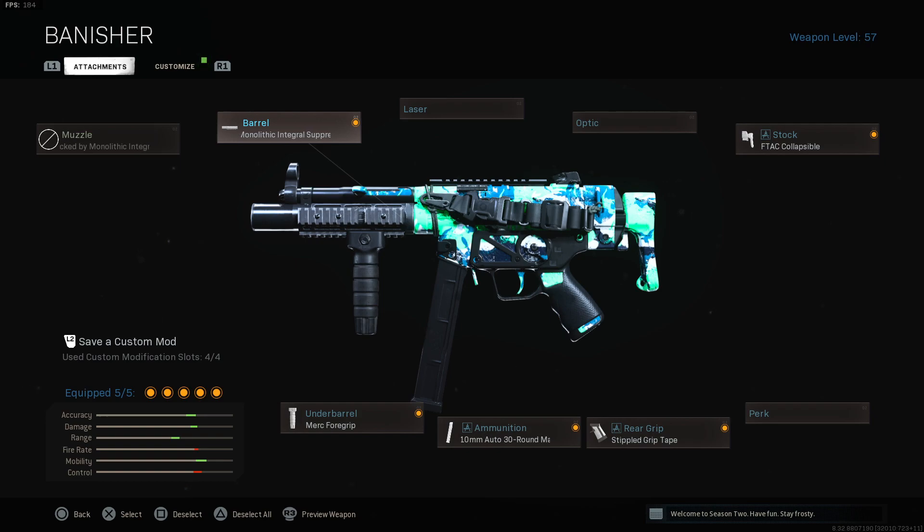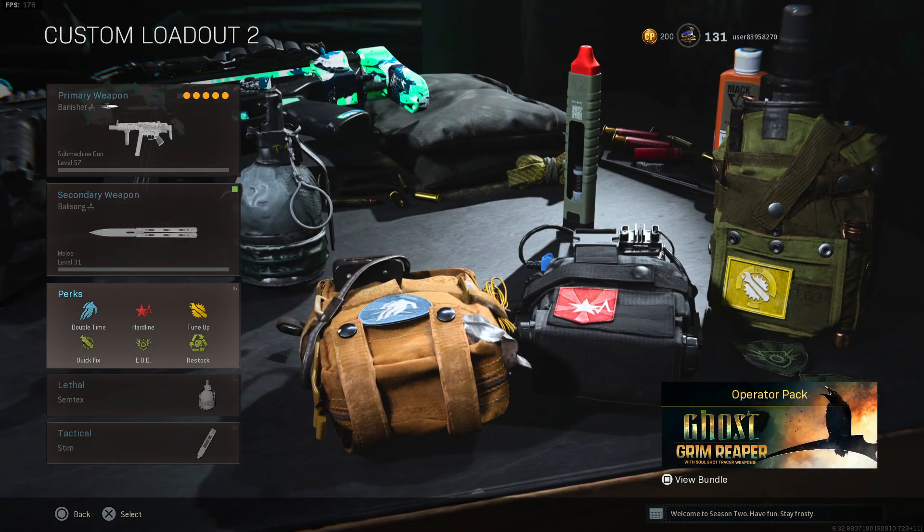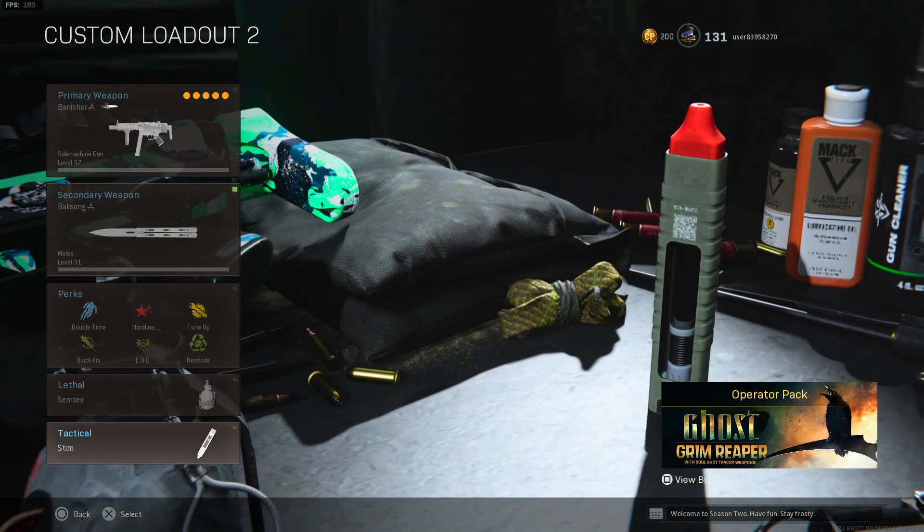Now for the MP5: the barrel is the monolithic integral suppressor, the stock is F-tac collapsible, the under barrel is brick foregrip, the ammunition is 10mm auto 30 round mags, and the rear grip is double grip tape. The secondary is a knife. Perks: double time, hardline, tune-up. Lethal: semtex. Tactical: stim.